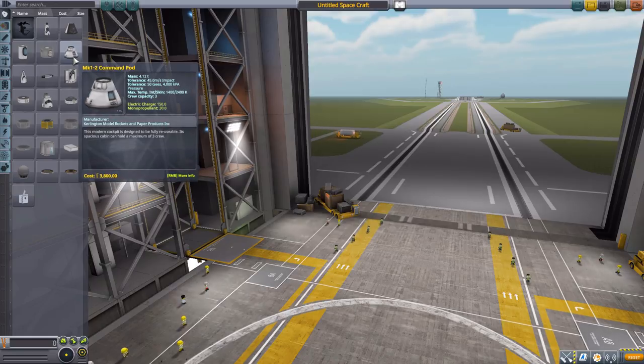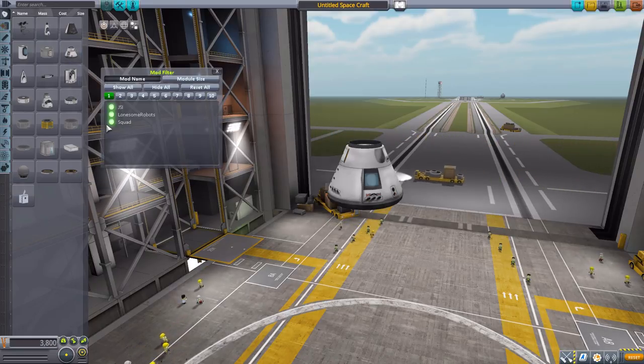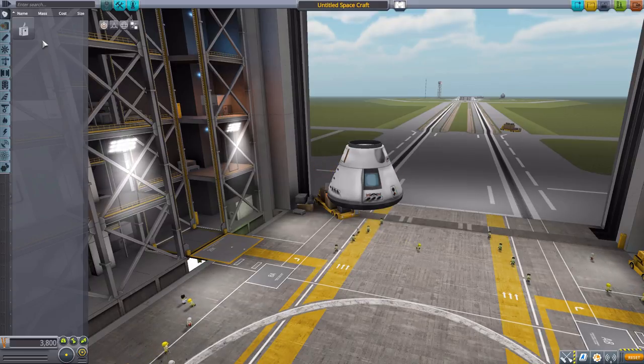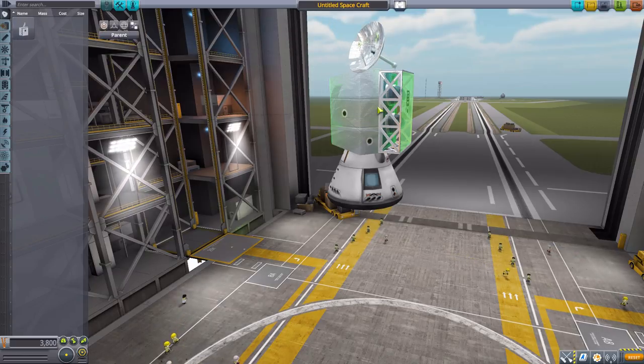Let's grab ourselves a Mark 1-2 Command Pod for size comparison's sake and then turn on our filter, leaving just Lonesome Robots parts. We'll start by looking at the Station L1 Probe Core, which is quite a lovely little part.